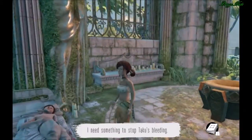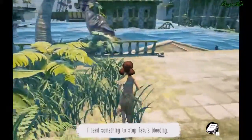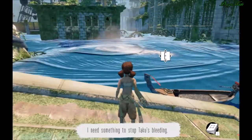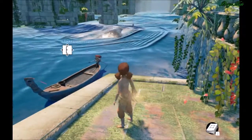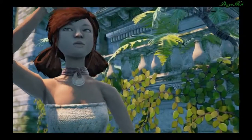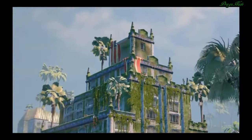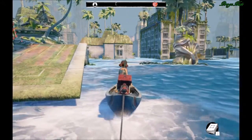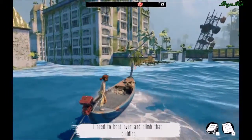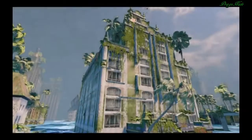Need something to stop his bleeding — what can I use to stop the bleeding? I come down here and the first thing I see is that? Is that some kind of whale or is that a monster? I need to boat over and climb that building. Okay, here we are.